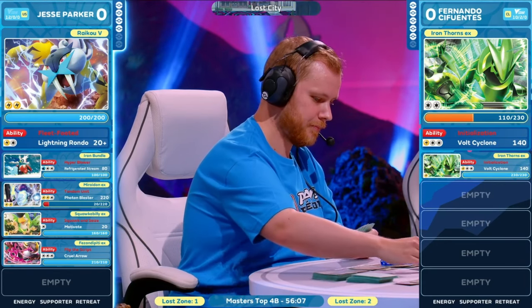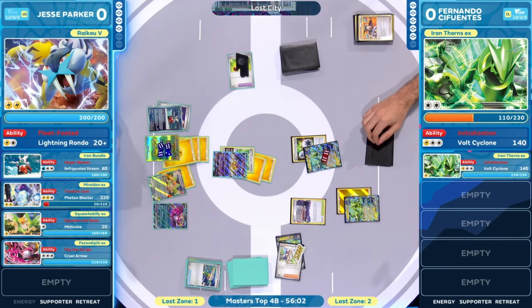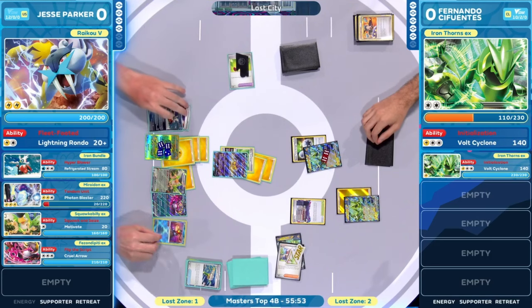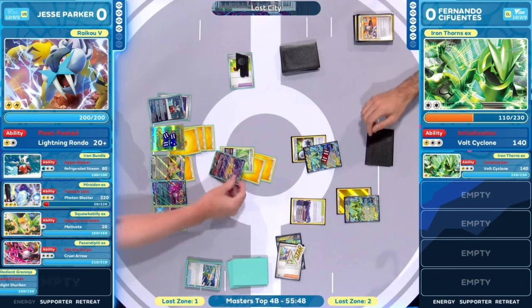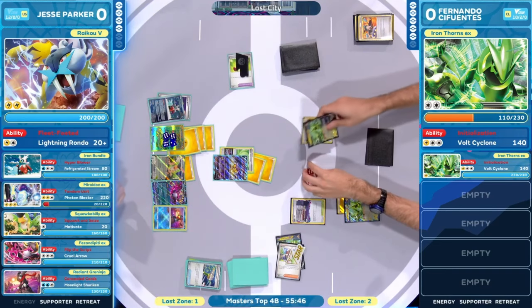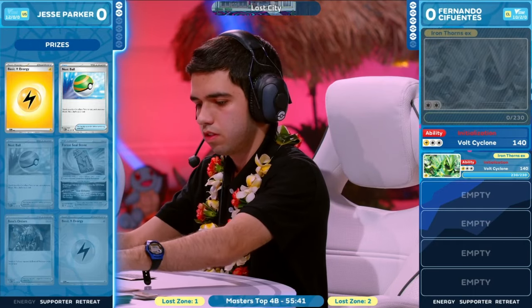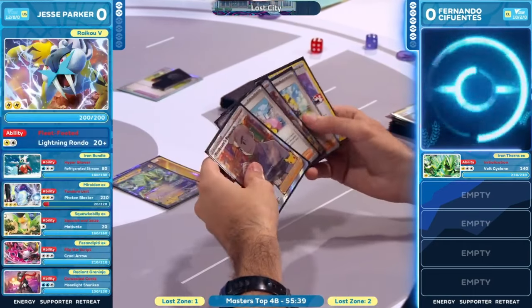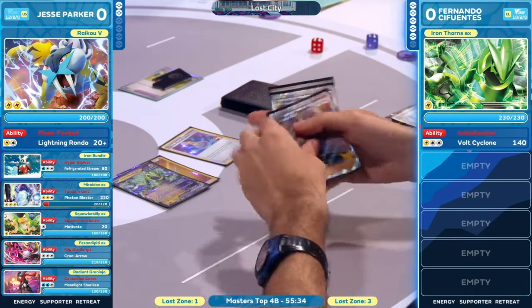Jesse Parker going to restabilize here and maybe turn the tables a bit — not only taking a knockout but also removing one of those precious Double Turbo Energies. That's huge, so much more difficult to find in a deck like this. You start to wonder — have the tables turned? Has Jesse found an opportunity here? This board is ridiculous, but it takes knockouts, and he's two prizes away from game one. It's a 2-2-2 prize map here — that's the only option. Two Iron Thorns EX down now, only two prize cards left to take.